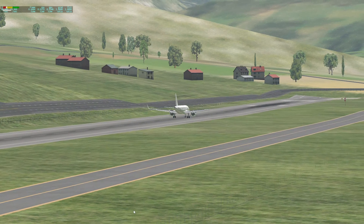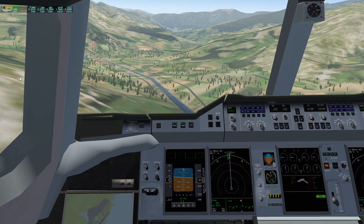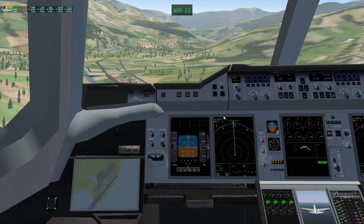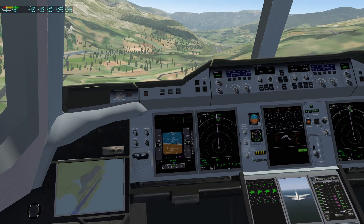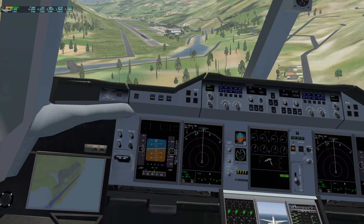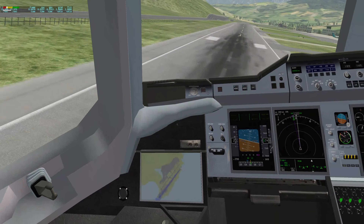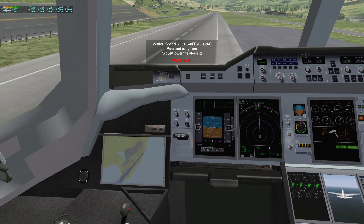Let's move on to a slightly bigger plane — let's get the Airbus A380. So here we are in the Airbus A380. It's not the best quality actually. Let's set the auto brakes to max. So we're wasted, but let's see if we still can.